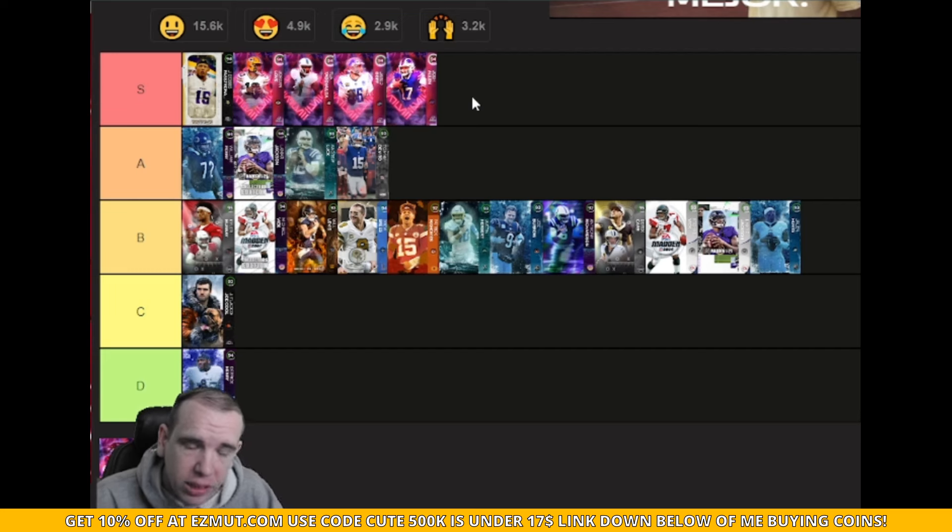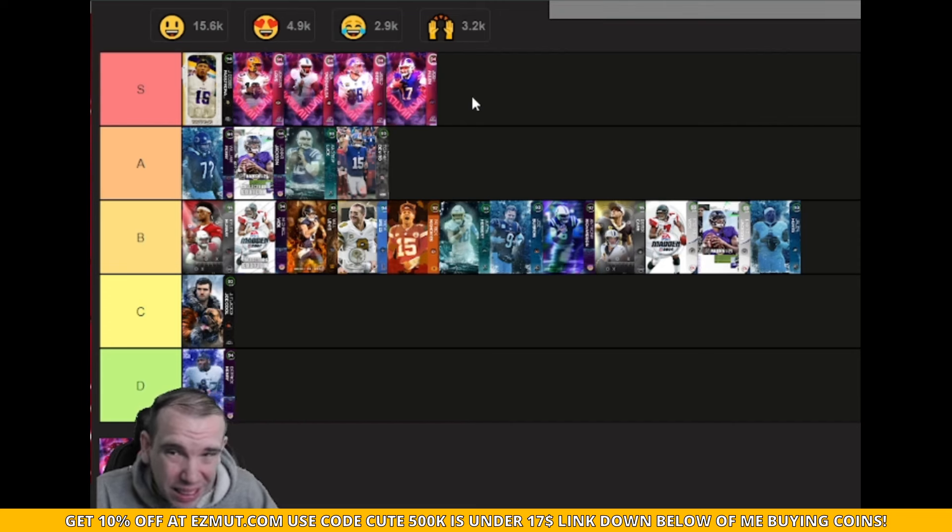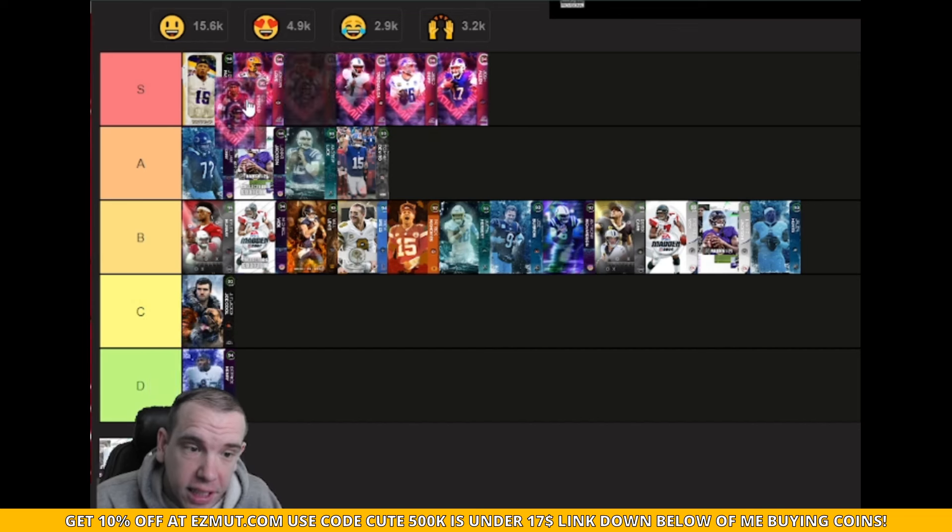Josh Allen doesn't get pass lead elite with hot route master together on his stack — you have to pick either/or. You can get hot master or set feet lead, but not pass lead elite. So Goff gives you slightly better abilities, but Allen has a better release. Keep that in mind.